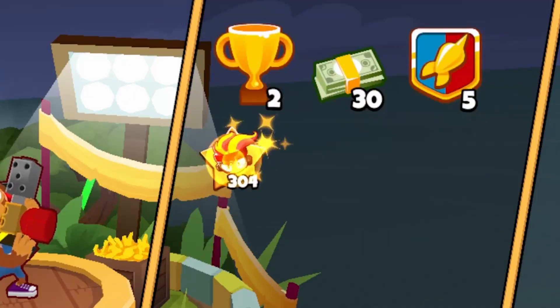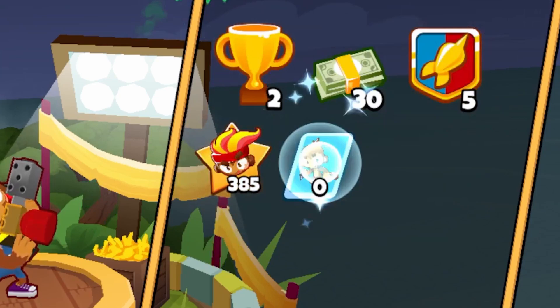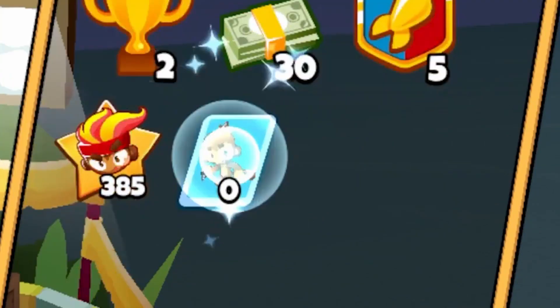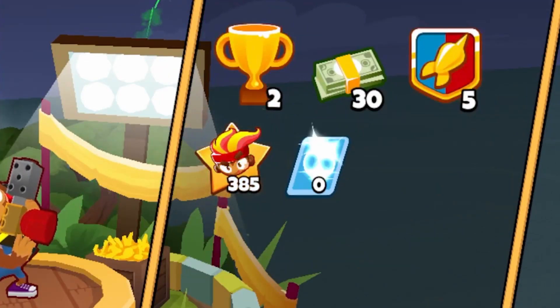If you slow it down, you can see the XP that was mentioned in a blog post way back. We have 385 XP for Gwen and 0 for the Dart Monkey. There's enough room for two more towers, so you likely get XP for towers that you brought, but it's weird they got 0 XP. Maybe you don't get XP if you don't place or don't pop bloons with a tower.